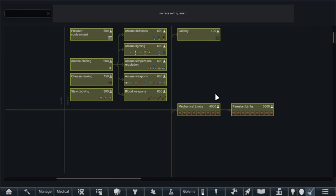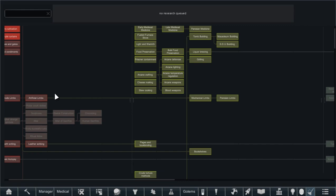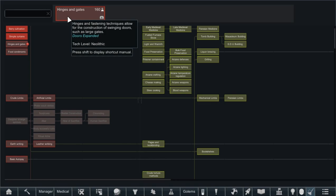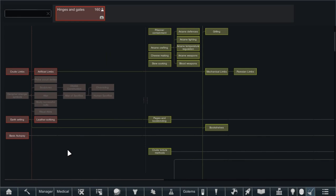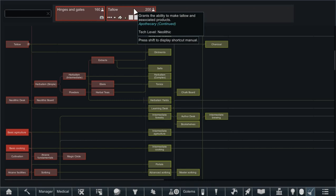We're in a situation where we're a wee bit stuck technology-wise. Hinges and gates maybe — ingenious fastening technology allows for construction of swinging doors such as large gates. Crude limbs, artificial limbs to get us to basic prosthetics. Earth writing, leather scribing — so much to do. Tallow making is probably a good thing to get as well — it grants the ability to make tallow and associated products.